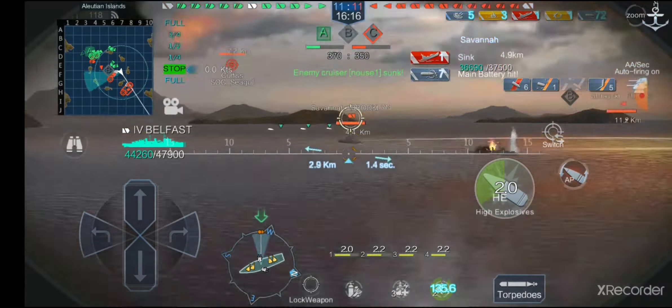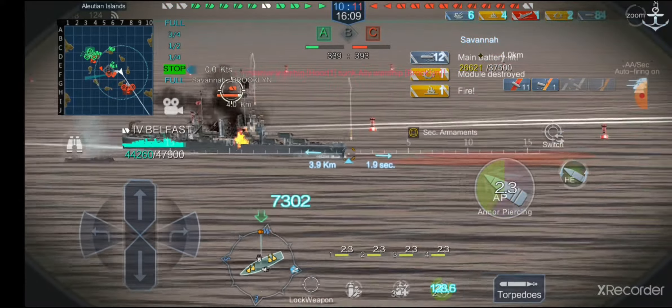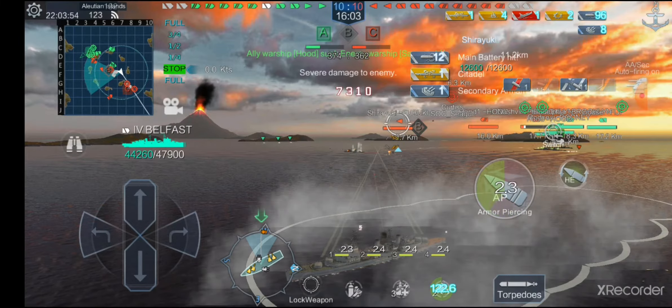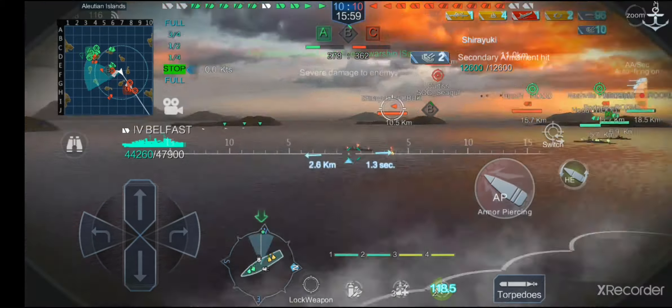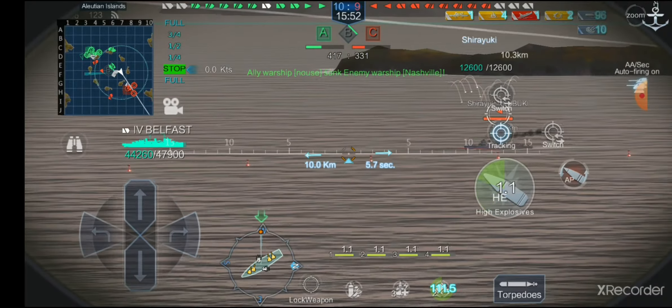There's one down. Now I can use armor piercing to my advantage — there was quite a strong angle before, which is why I was still using high explosive. Now that we're in a good position we can use armor piercing. Let's clear out our barrels of armor piercing before switching to high explosive against this destroyer.